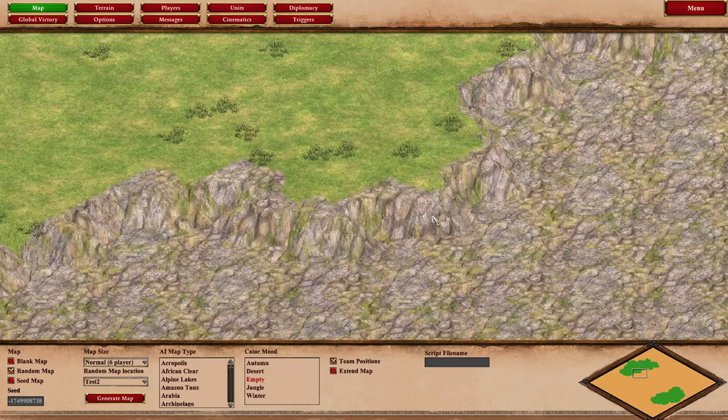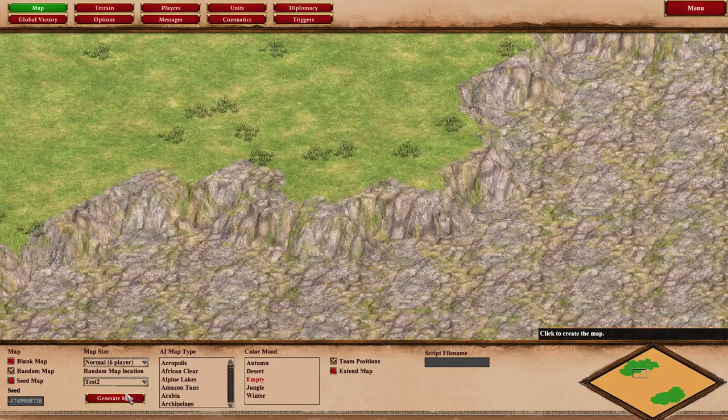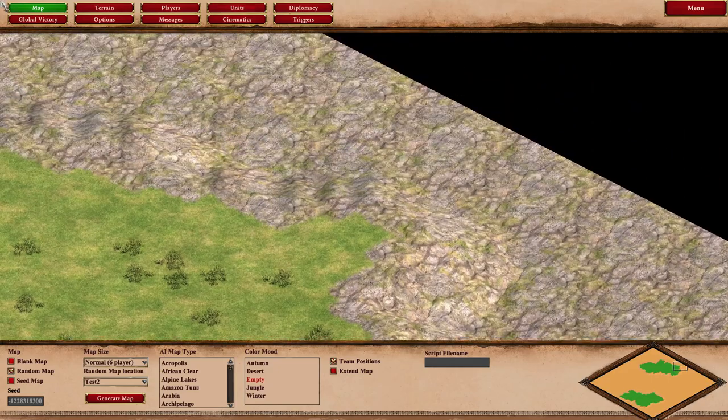When we put a base elevation in the map but don't have an elevation generation section, we need to add that elevation section in. And that is working for us pretty well.